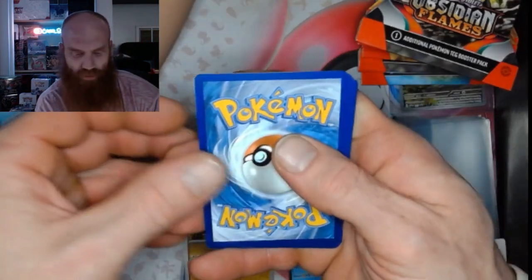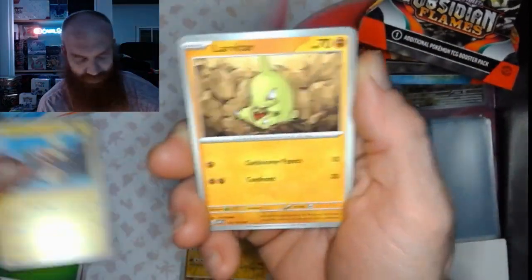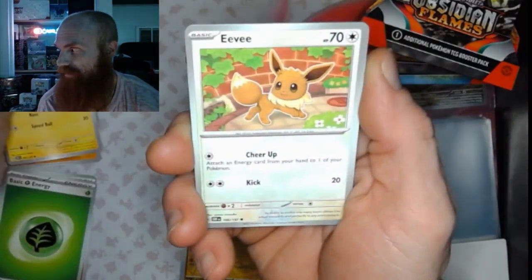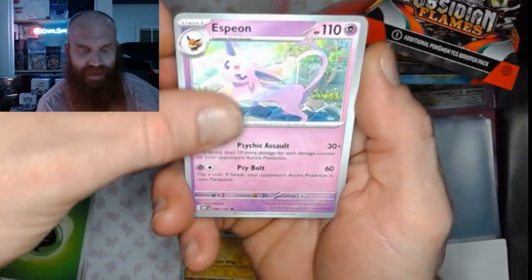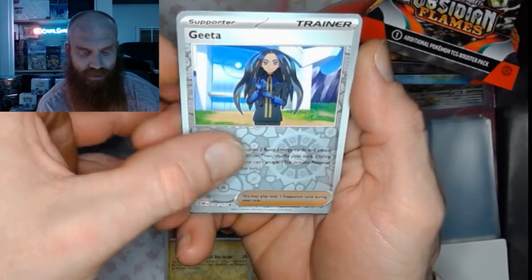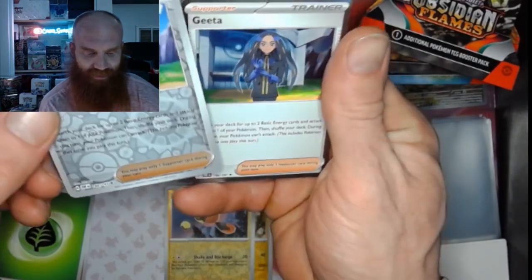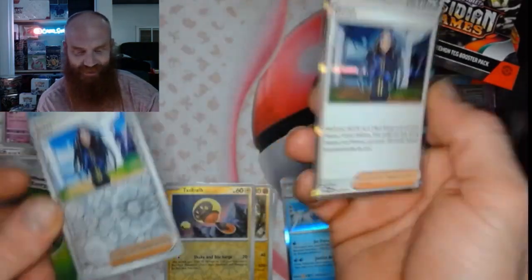Now we're going to flip it. We've got Electric, a Larvitar, Magnemite, Eevee, Skarmory, Espeon, Sharpedo, Tadbold Reverse, Agita — and Agita Gita. Two Gitas! We've got a Reverse and a Holo.